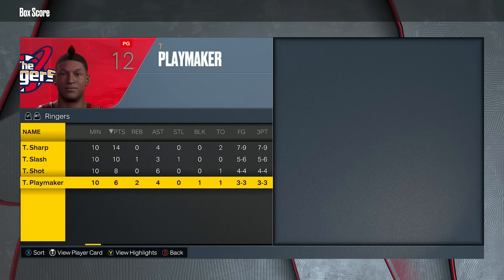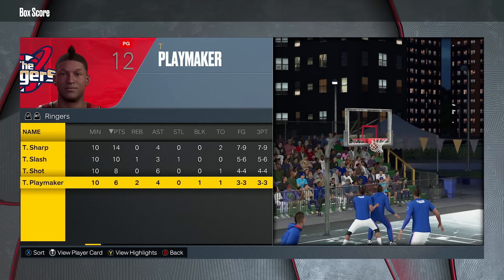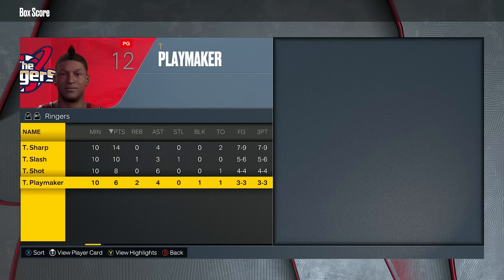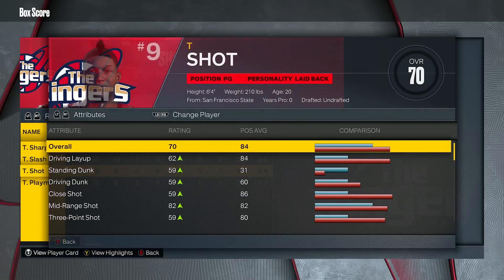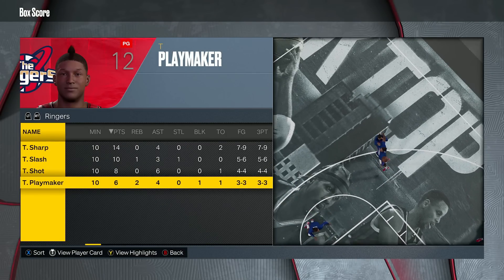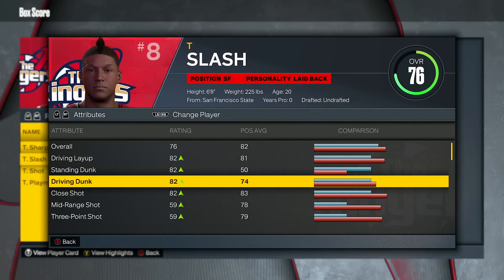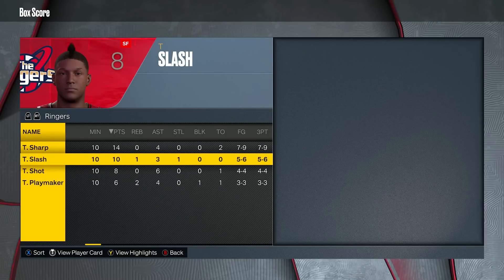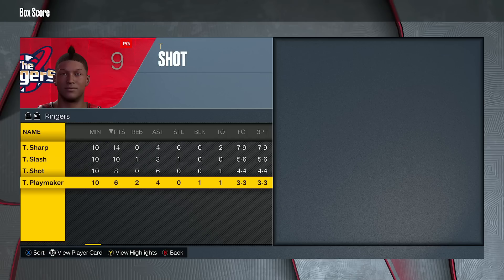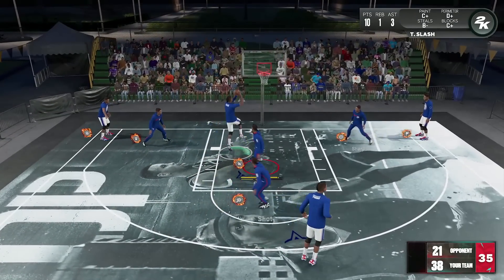I ran into a little hitch here. In next gen, playmaking takeover has three different things you can get: team ratings boost, team badge boost, and team takeover boost. For shot creator, I now have 82 mid-range being boosted up from 70 to 82 — a 12-rating boost — because of the team ratings boost for playmaking takeover in this blacktop mode. It's screwing up my slasher takeover showcase because it's showing ratings that aren't exactly right, so I'll have to come back to slasher at the very end of the video without playmaking takeover activated.